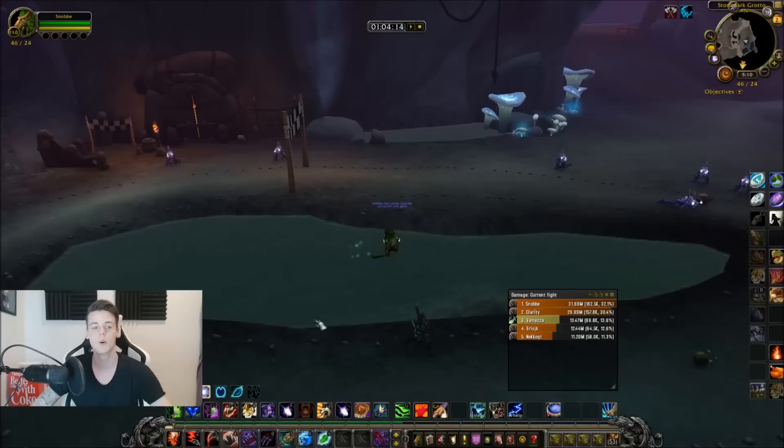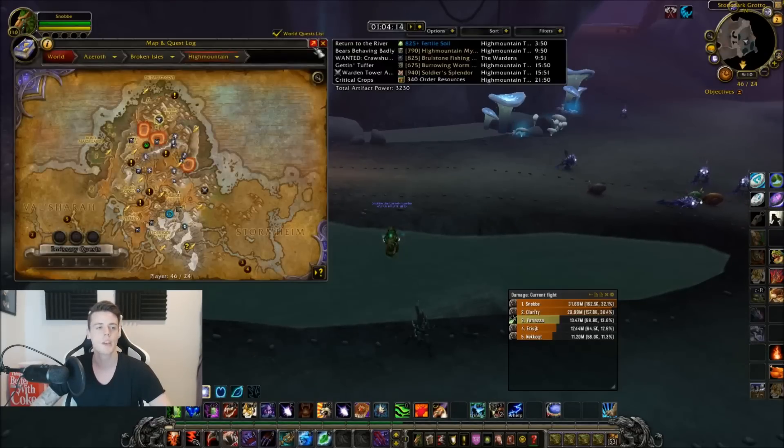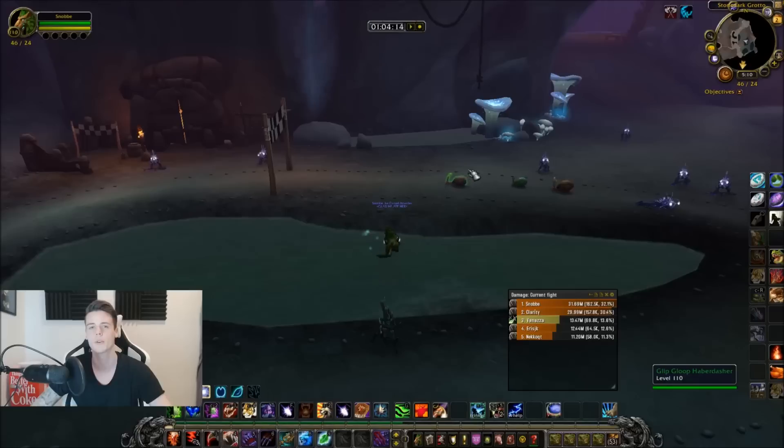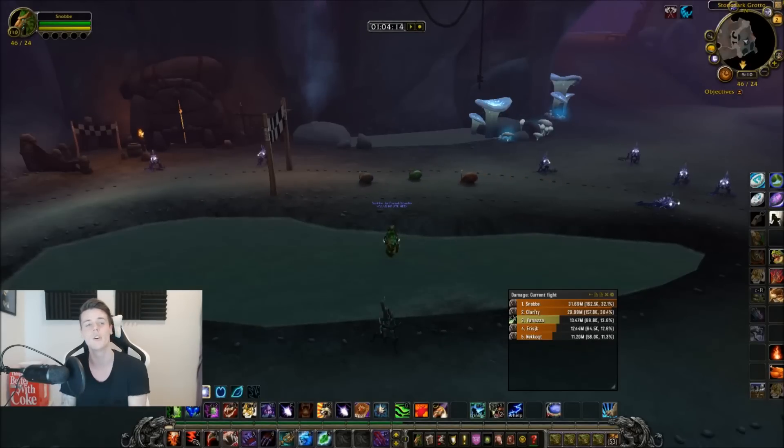To wrap it up: go to High Mountain and enter through the cave. Get a group of five — there are plenty of groups in the looking-for-group system so you'll easily be able to pick up people. That's basically it.